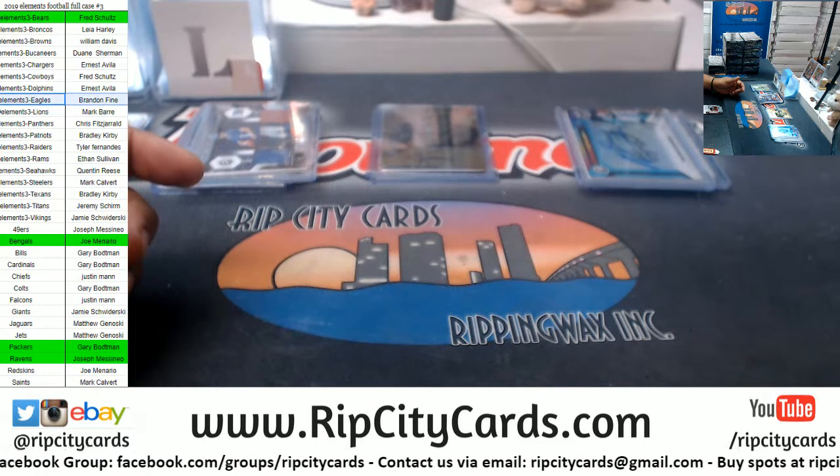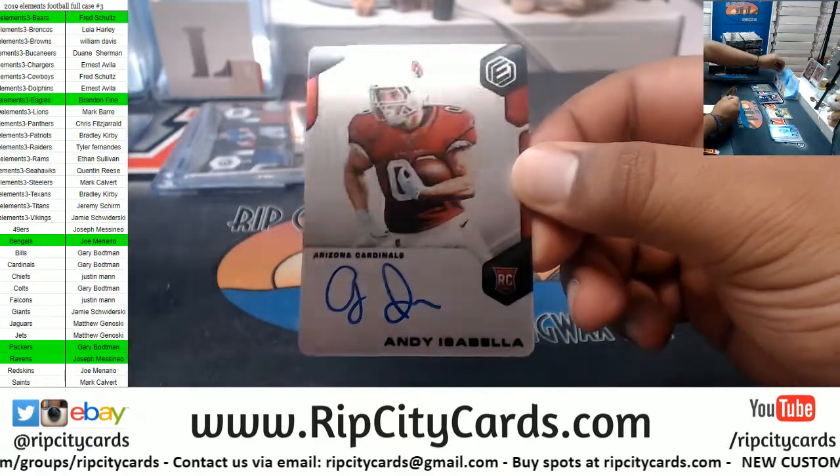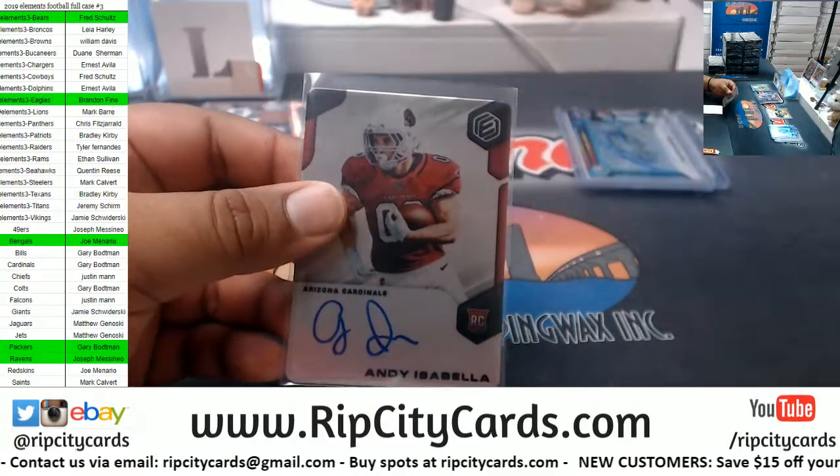Eagles with a hit! Andy Isabella, the rookie metal card, on-card auto, Cardinals — very nice.